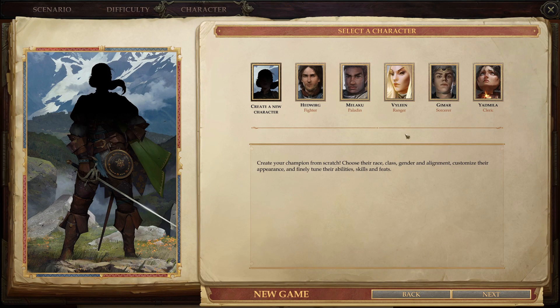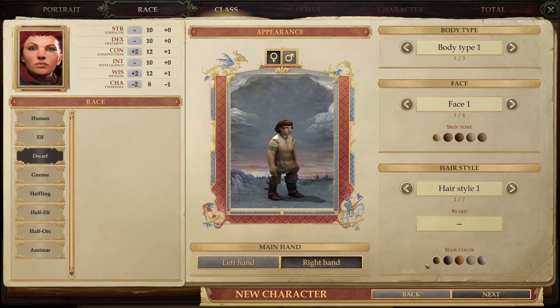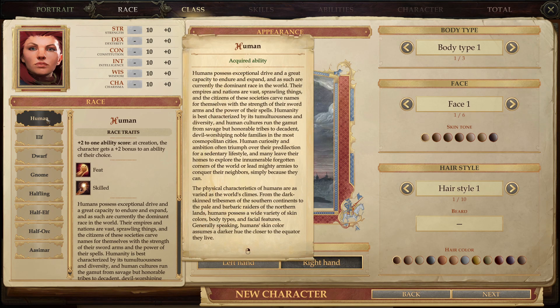The first thing you'll notice when creating a character is that there are some pre-designed options to choose from, but because we want to know the races of the game, you're going to click and create a new character. You can pick a portrait picture and we'll skip through the portrait process here, as it's not important to what we're actually covering. From here we get into the actual races of the game.